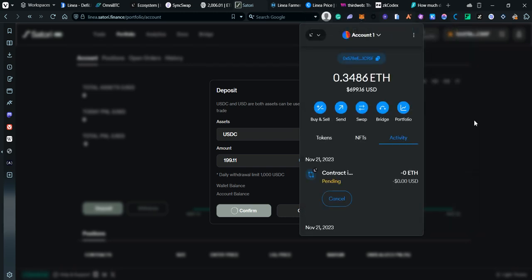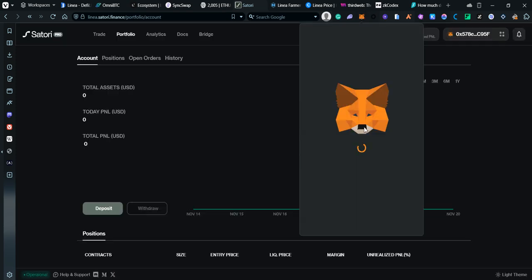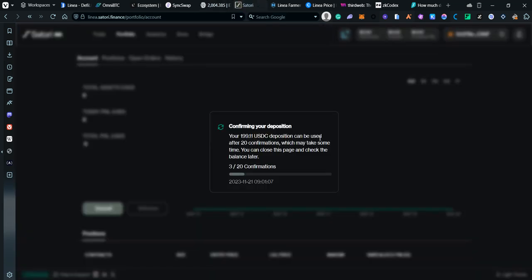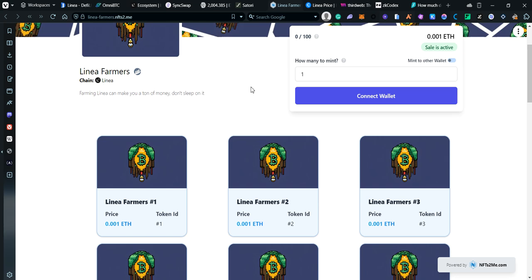Confirmed — we have our funds depositing. The confirmation is 1 of 20. In the meantime, my Mes limit order is still open because ETH is at 2,004 and I got mine at 2,010, which I'm okay with.